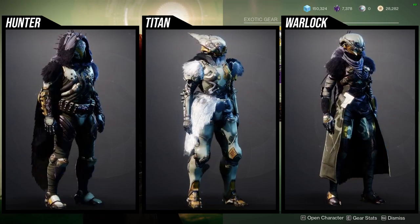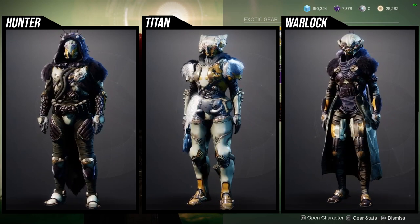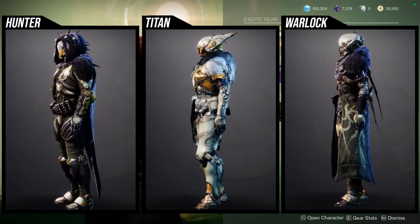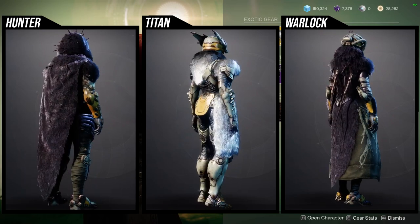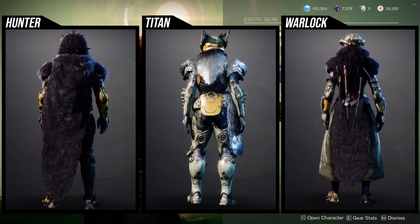Speaking of Warlocks, your chest piece is really cool, your arms are really cool, your boots are really cool, and your bond is really cool. Everything is damn near cool — it's just the helmet that I really don't like. Definitely pick these pieces up because they are really, really cool. And if you ever see Lightkin in stock, I'll make a video because this armor gets asked for a lot.